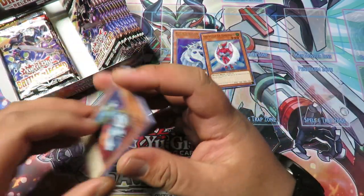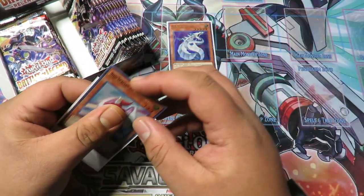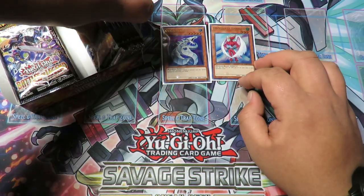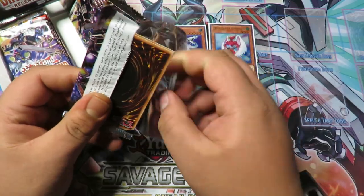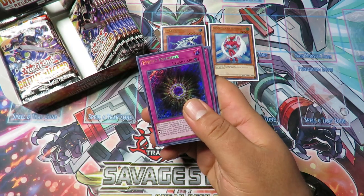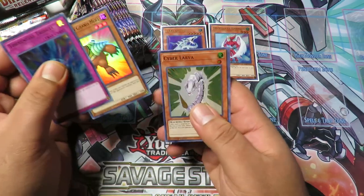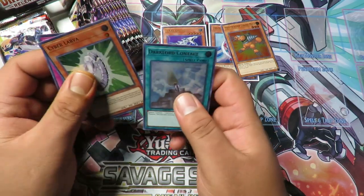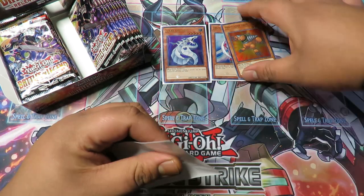Alright next pack: Infinite Light, Uni-Zombie, Unending Nightmare, Iron Knight, and Neospatian Air Hummingbird — sweet, I will take that! If you guys want to see that Neospatian or Neos deck profile, let me know down in the comments. Next pack: Infinite Machine, Torrential Tribute, Grand Mole — sweet — Cyber Larva, which was one of the promo cards in Legendary Collection 2: The Duelist Academy Years. And we got another Neospatian, Mr. Grand Mole.